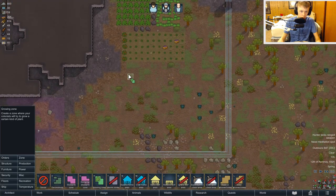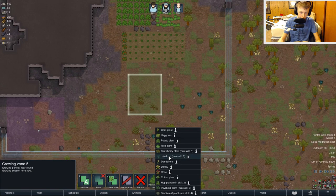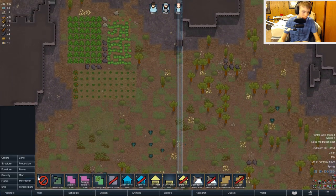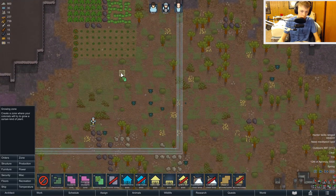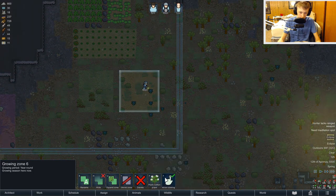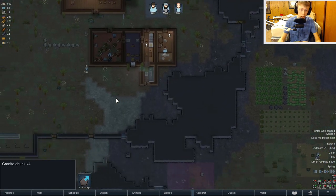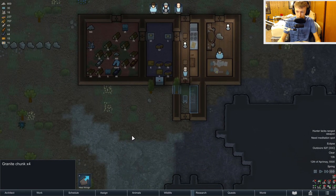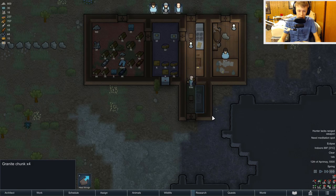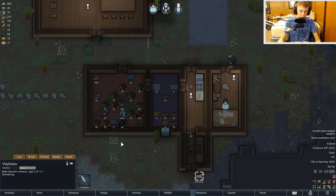I'm going to quickly make another growing zone. Can I make this heal root? We don't have the planter stuff for it yet, but we're going to leave it there just in case we ever do get that. I'm also going to create another growing zone on top of that, and we're going to do some cotton plants, because we're going to need to make some clothing as well. Clothing is going to keep our people happy and safe, and hopefully keep us alive during the winter if it gets really cold or a cold snap happens.